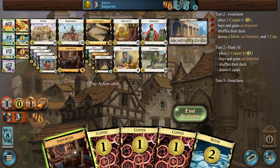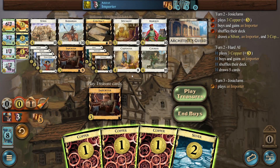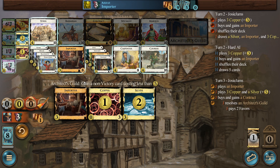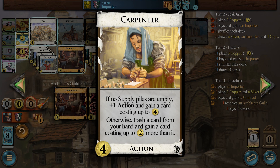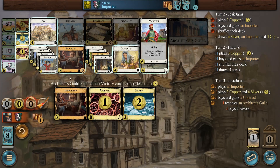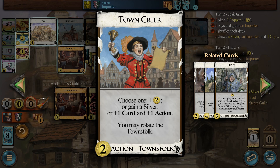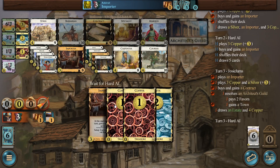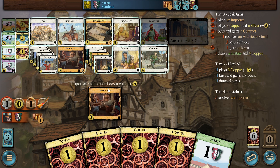What I'm thinking right now: if we can keep the Importer off-sync with this Carpenter, great — we can get a Contract now. I'd like to grab a second Carpenter... no, not a second Carpenter. There's just so much going on with Allies boards — this board is crazy, so many things happening. What's going to help us trash the quickest? That's kind of what I'm going for — speeding through with Carpenter. Maybe we go Carpenter, Town, Marquee and just try to keep getting through our deck as fast as possible. I definitely want more Contracts.